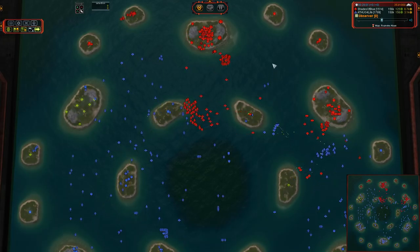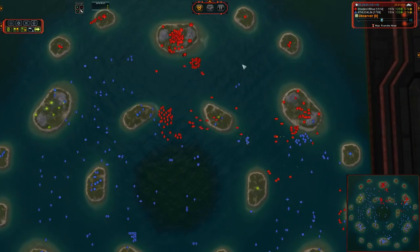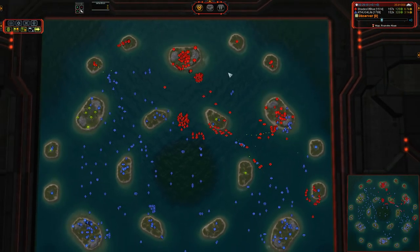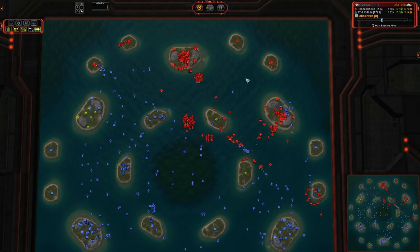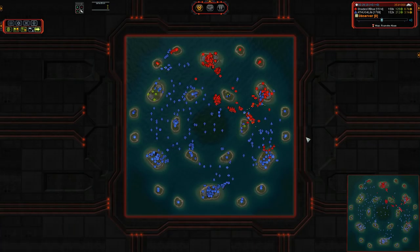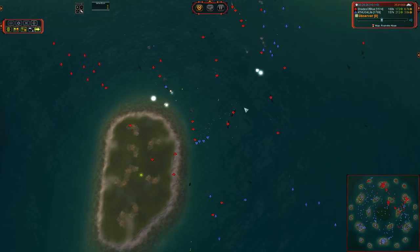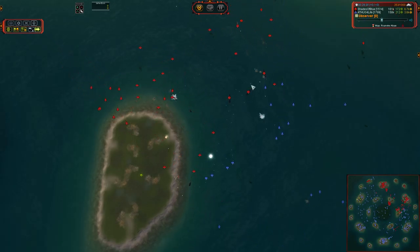I would not have my Commander out in the middle of the water without a Cruiser nearby — there is one up here, but not super close to the ACU — when there's a good 15 Torpedo Bombers hovering around my Navy. That just seems really dangerous. He is winning in every possible way at the moment, except for this Battle Cruiser that's coming out. He should just sit back, guard his Commander, and push this win home.